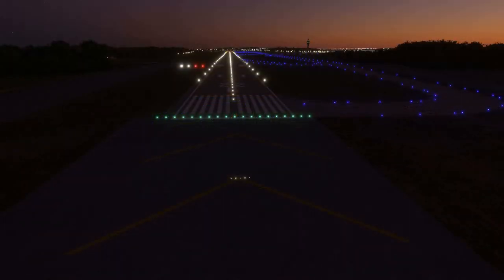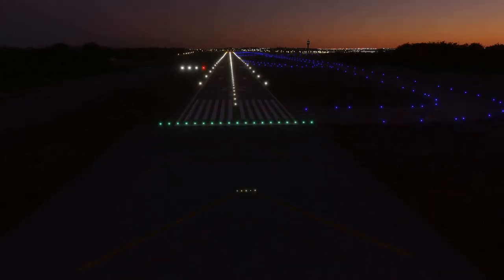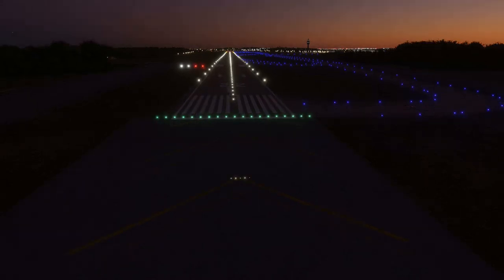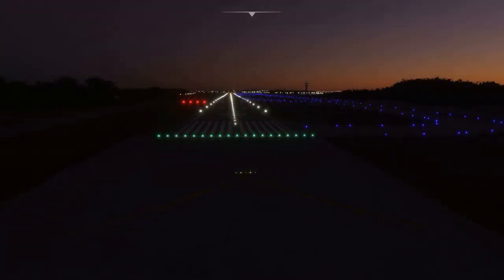A PAPI consists of four lights, typically on the left side of the runway, that can also indicate red or white. All white indicates the aircraft is high; three white and one red indicates slightly high; two reds and two whites indicate the aircraft is on glide slope; three reds indicate slightly low; and four reds indicate the aircraft is below the glide slope.